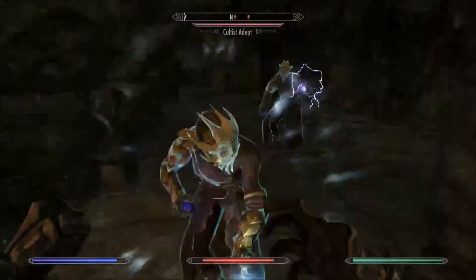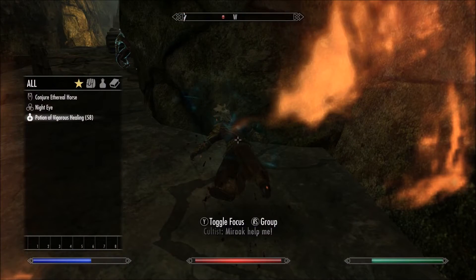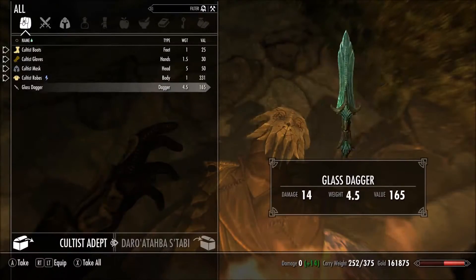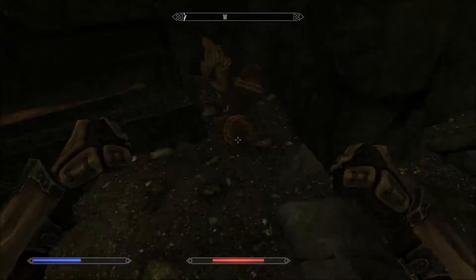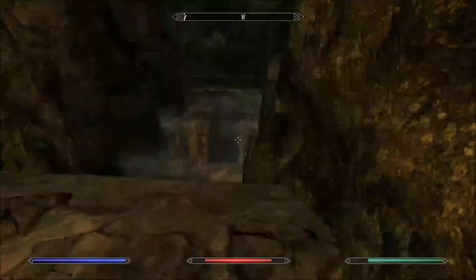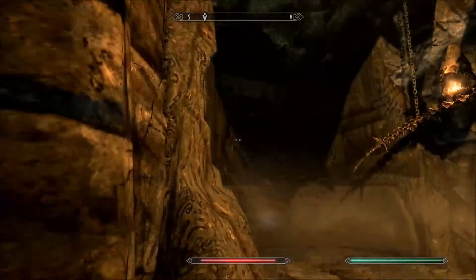You can trigger a Draugr by going up there. Going down, you're actually going to encounter a couple of cultists — just go ahead and beat them up, heal as needed. There's really nothing to see down the dead-end path; I go down there so you can see it and don't have to, to save everyone some trouble.